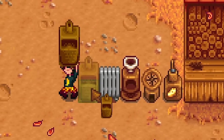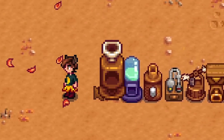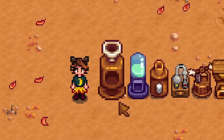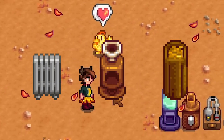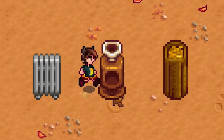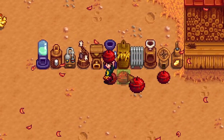There are a lot of items and buildings that can help you when raising animals, including an auto-grabber that collects the items your animals produce, a heater to keep your animals warm and happy during the winter, and an incubator to hatch the eggs your animals lay. By the way, incubators are inside big and deluxe coops by default.